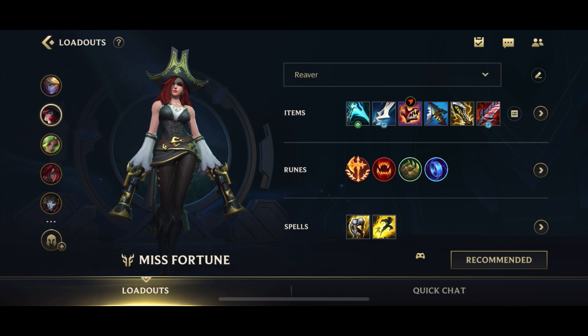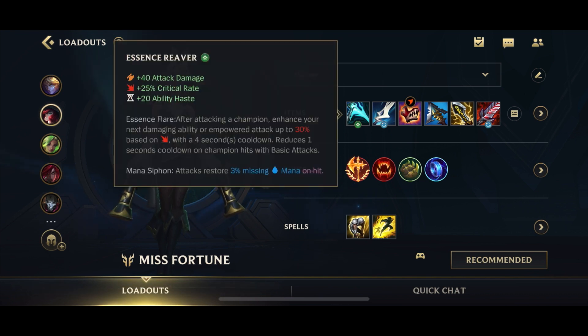Let's jump straight into talking about Misfortune's loadout. I personally believe this is the best build for Misfortune. I think the new Essence Reaver is really, really strong on her. It gives you Ability Haste, Crit, as well as AD. The Mana Siphon passive helps a little with mana problems, but it's not too big of an issue because we're going for Mana Mune later on.